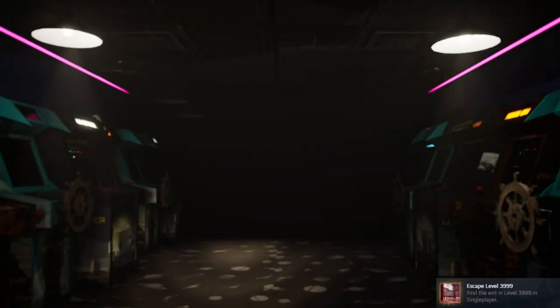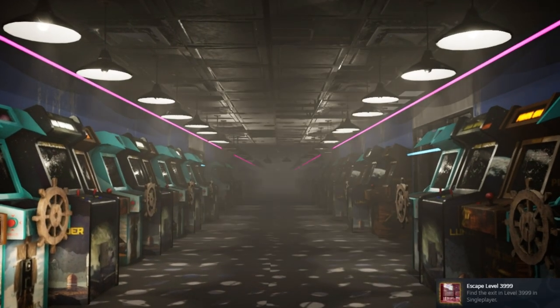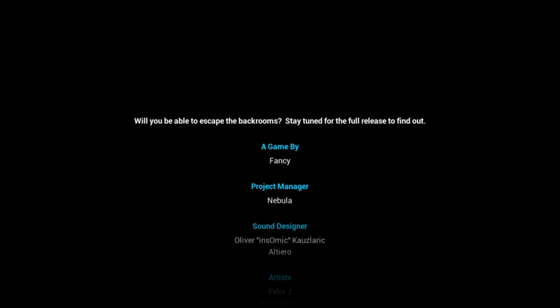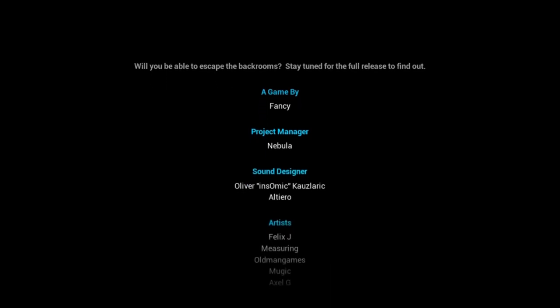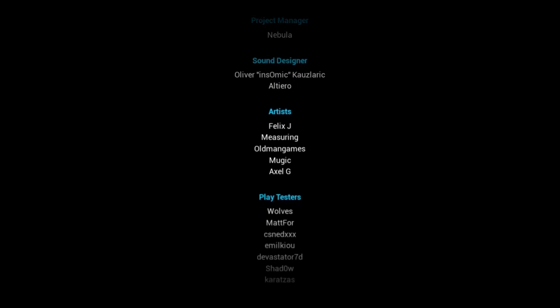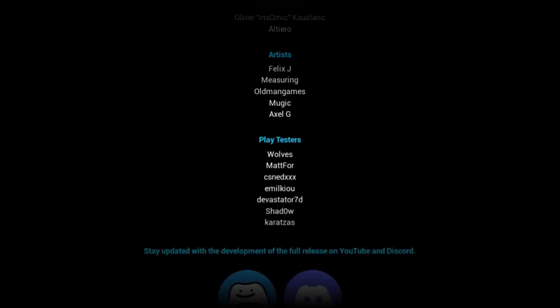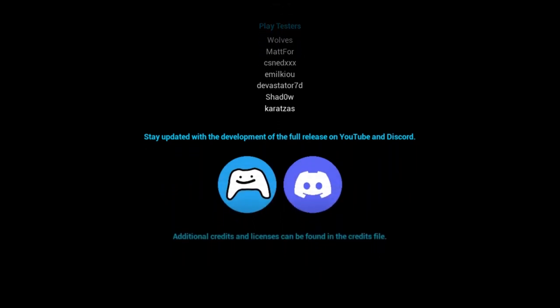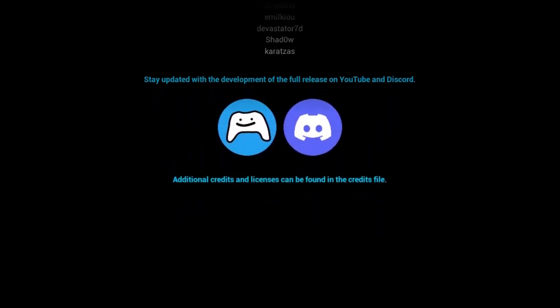Escape level 3999 — I had no idea that was a level. Whoa, the arcade just seems to stretch into nothingness. But the update ends here. I had so much fun playing it — I really like that they've added new entities and you can tell they're exploring different character designs. I'm already looking forward to the next update. If you want to see those videos, don't forget to subscribe and leave a like if you enjoyed me being scared half the time. Thanks so much for watching!